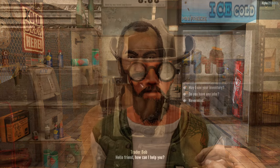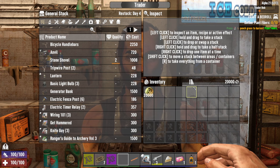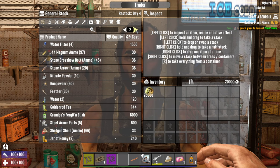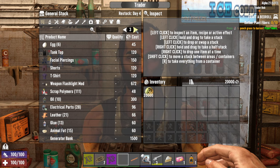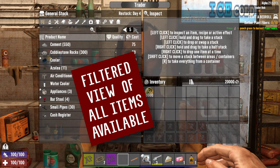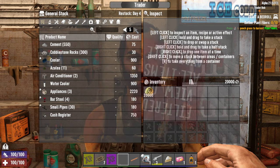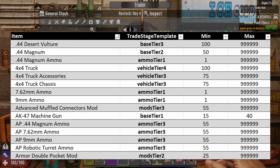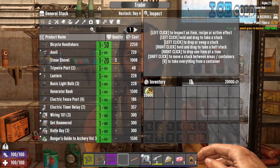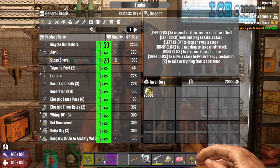The question you're probably asking is: why do I care? Your trader stage is going to dictate which items are available to purchase from the trader. Each trader has essentially a fixed inventory, and what you're looking at when you visit is a filtered version of their inventory based on your trader stage. Each item has a minimum and a maximum trader stage, and as long as your trader stage falls between those two numbers, that item will show up.